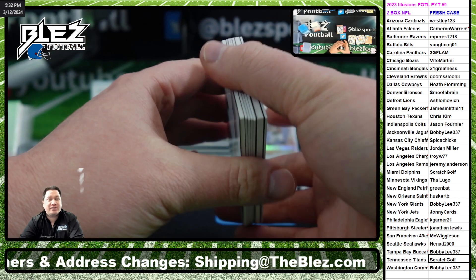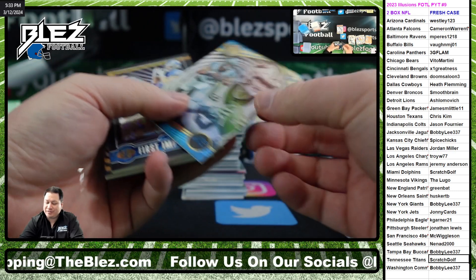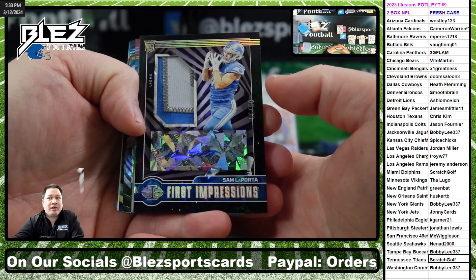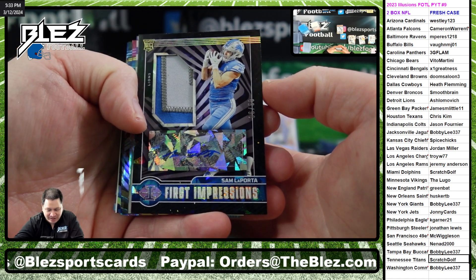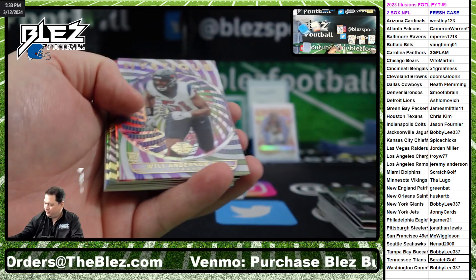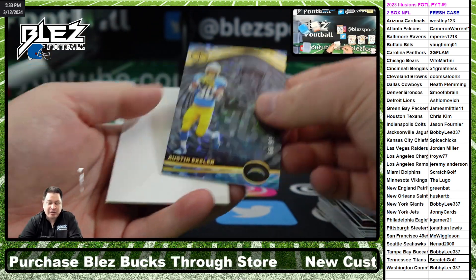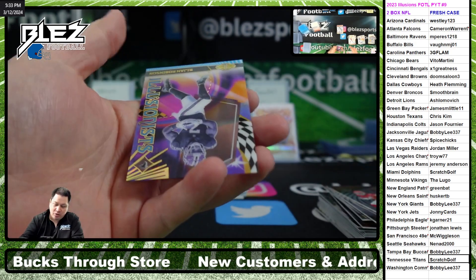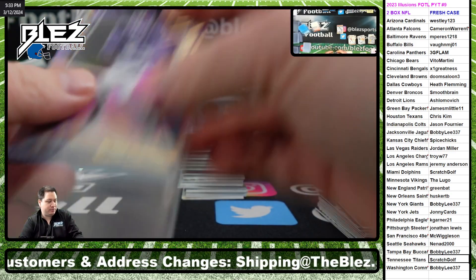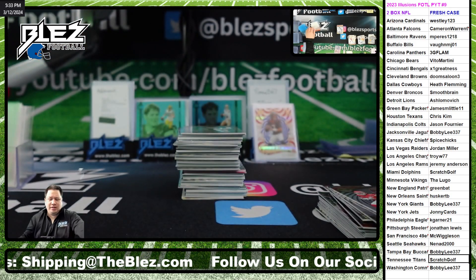It's the first one we've seen of this kid — that is disgusting. Face of Bryce Young. How about a 6 of 50 three-color RPA of Laporta? That is disgusting. That is our first Laporta of the day. What a box, this is a great box. Eckler to $99, the former Charger. That's a Bichon, number to $299 for the Falcons. That was a really, really nice box, and we still have another box.